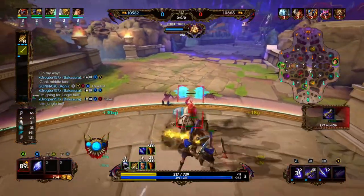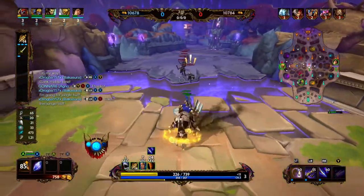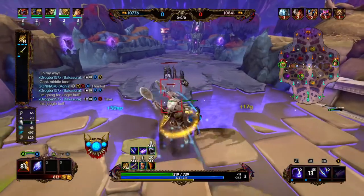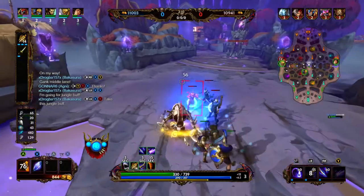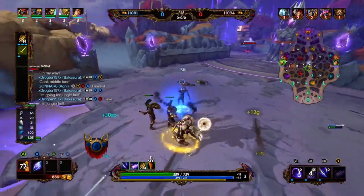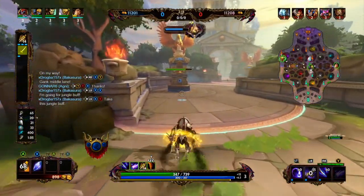I just hit level 3, I put a point into my gobble. Gonna gobble, regain a little bit of health, and I'm just going to save my mana and abilities in case I need them. Just going to basic attack these minions to get the XP. My speed is about to spawn, so I'm going to start making my way back there and leave Agni to have his lane.